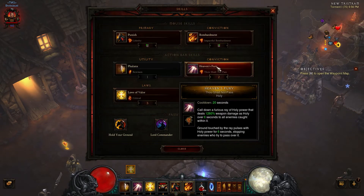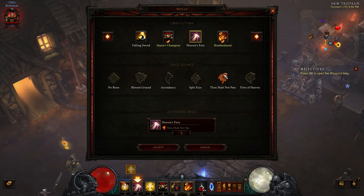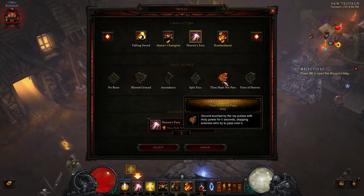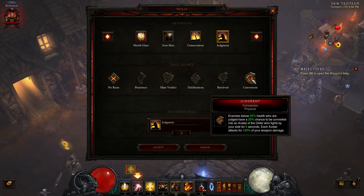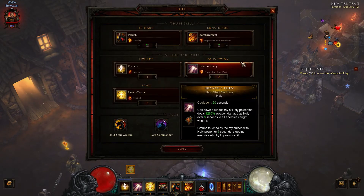Of course they need a little bit of help, so Heaven's Fury with Thou Shall Not Pass will help you out. Heaven's Fury does damage and has a low cooldown. Thou Shall Not Pass stops things from moving around, because the archers cannot attack while moving. If you really want to, you can also grab Judgment — it does the same thing and will also increase your crit chance. I don't care about it, so I've got Heaven's Fury.